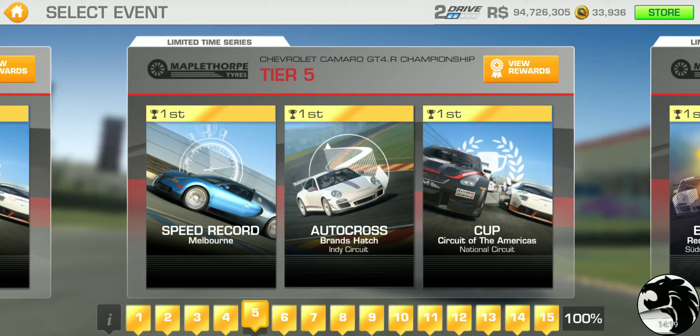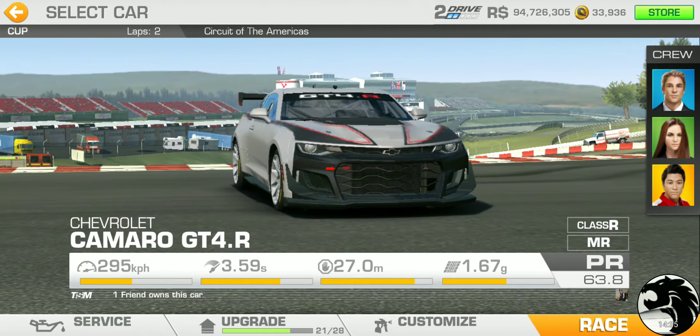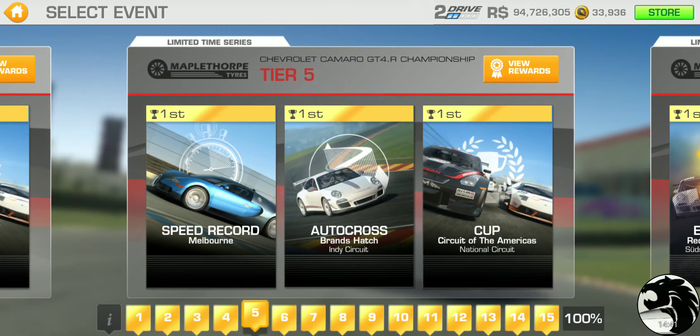Tier 5: Speed record at Melbourne, autocross at Brands Hatch, and the cup is at Circuit of the Americas National Circuit, two laps. Two-lap national circuit races aren't too bad. The PR requirement is now up to 55.0 even.